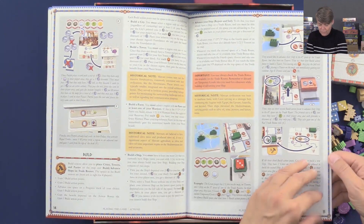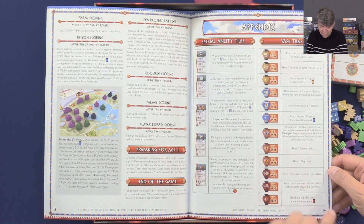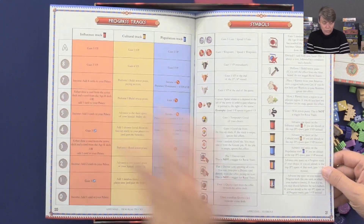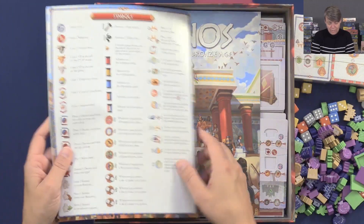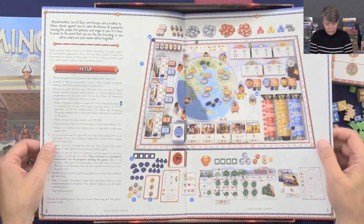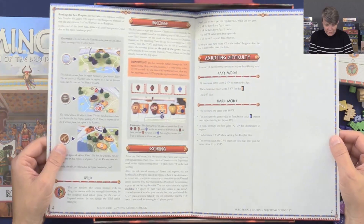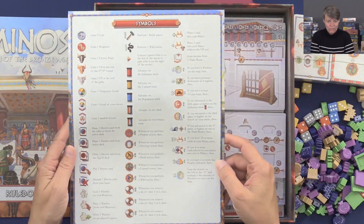It looks like they have lots of illustrations in here for explanation, so it's easier to visualize the different things than if it's just text. This is 19 pages — I think 18 pages for the rules and then an appendix. Also great when you describe all the different tiles and actions, so you can look them up if you are in doubt. Different symbols on the back too. And then there are the solo rules — also a setup for the game, and then six pages for the solo game, with symbols on the back.